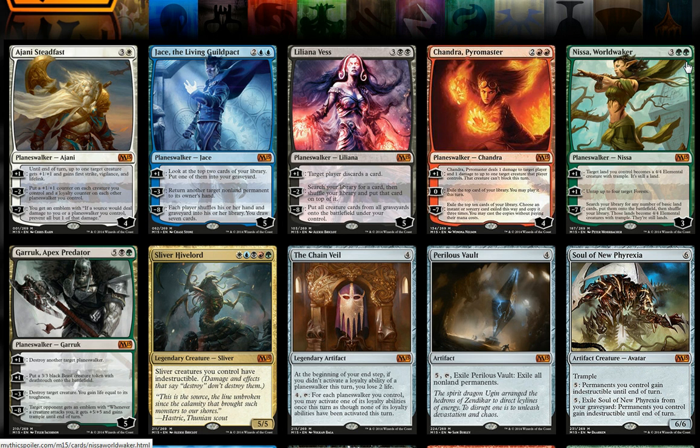We are going to see the return of Liliana Vess, and the 2014 Chandra Pyromancer reprinted. For new Planeswalkers, we're going to see a new Ajani right on the heels of his Journey to Nyx counterpart, a new Jace, a new Nissa, and a new Garruk — with Garruk now being a dual-color black-red Planeswalker to reflect his cursed status, and Nissa taking over as the green Planeswalker for the set.